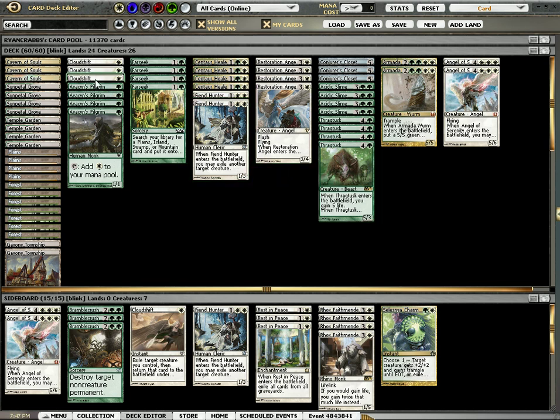I've also taken out the Arbor Elves because they didn't help me a lot of the time, and especially with taking out forests it makes them worse. So I've added Far Seeks that fix the mana and ramp me better than Arbor Elves did.